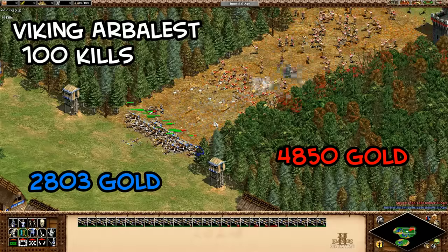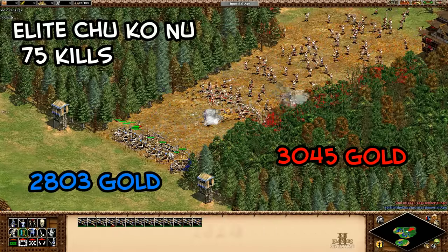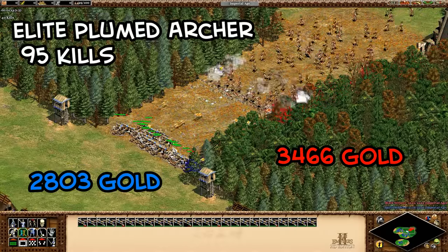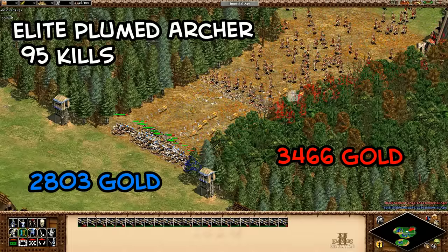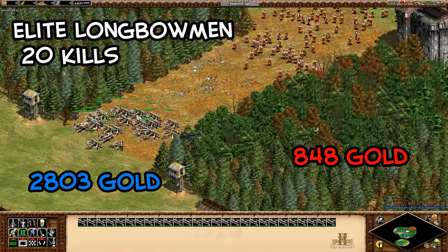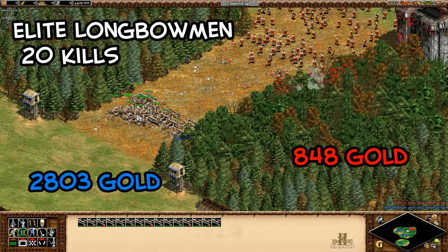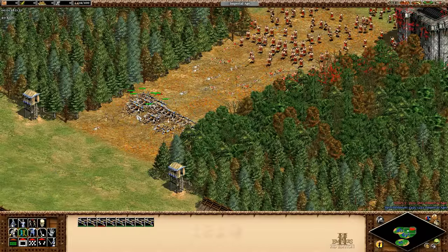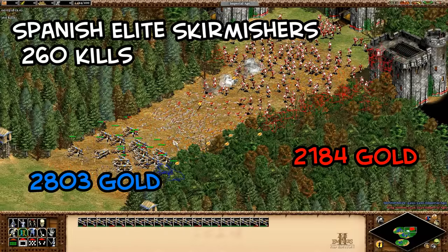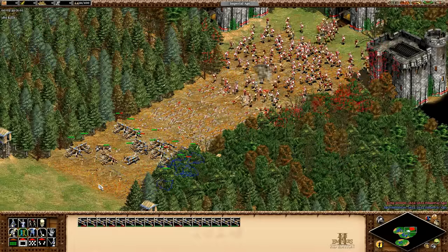Now let's look at archer units. The fully upgraded Viking arbalest didn't do very well, nor did the chu ko nu, which had about an even exchange but not one I'd recommend. Even the plumed archer wasn't very good because of its short range, so you get a lot of scorpions firing at a relatively smaller number of archers. Longbowmen were a big exception — able to snipe at long range, they did very well and were in fact the best counter yet. Elite skirmishers were a slow grind but cost effective, which is good to know since this matchup could definitely happen in a choke point.